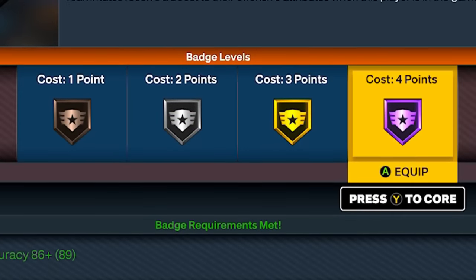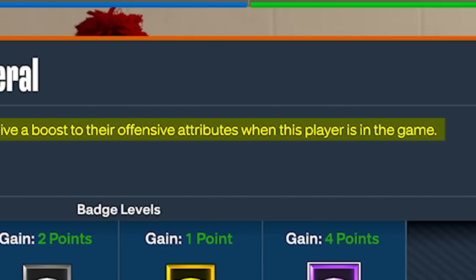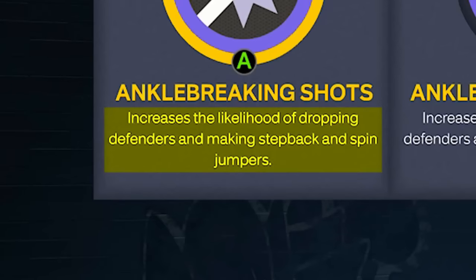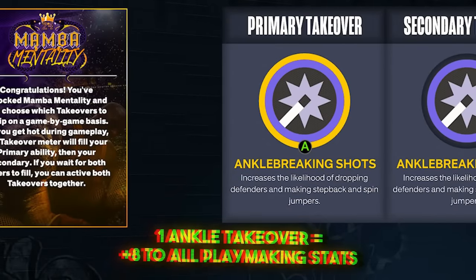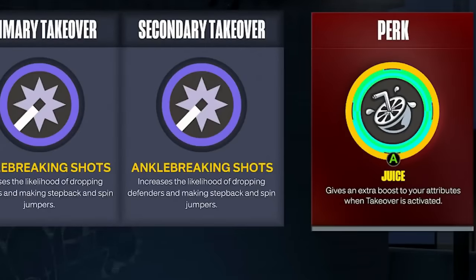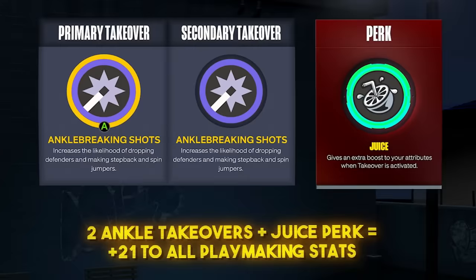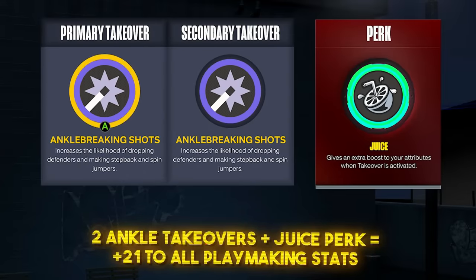And when it comes to badges, my teammate is going to be running Hall of Fame Floor General, which gives their teammates a boost to their offensive attributes. I'm also going to be equipping Double Ankle Breaker Shots Takeover. On Next Gen, Ankle Breaker Shots is basically the ankle breaking takeover. If one of these takeovers is activated, it gives a plus eight to all my playmaking stats, but when both are activated, it's a plus 15. Combined with the Juice Perk, that's a plus 21 to my playmaking stats.